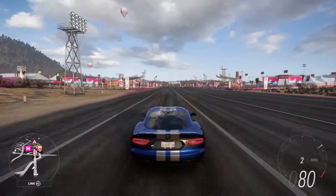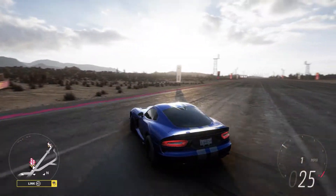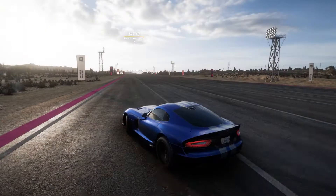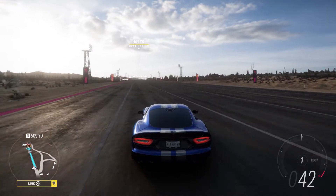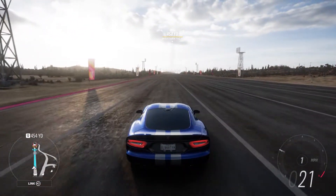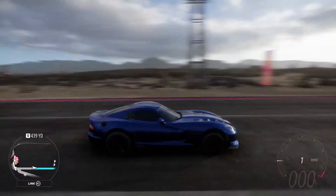It just gets up and goes. A pretty solid build for you guys. I'm going to show you what it does to the quarter mile. For those of you who don't know, you can set your marker down to the speed trap at the end and then line up 440 yards away from it — that will be the quarter mile. Let's reverse back into it.